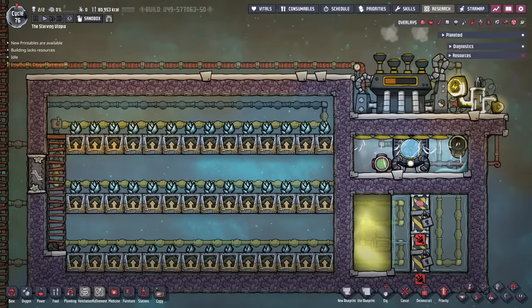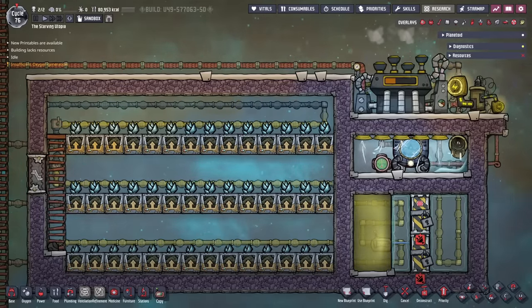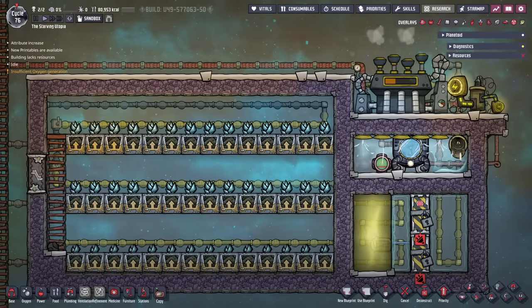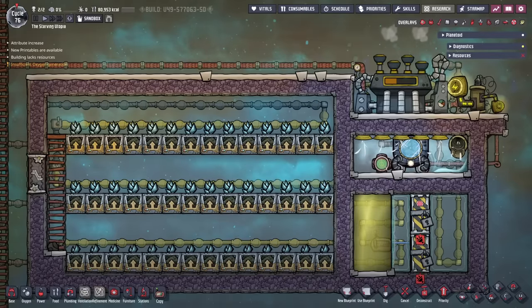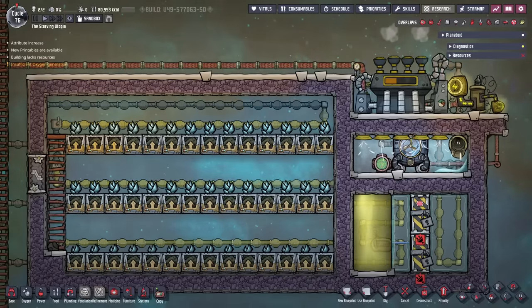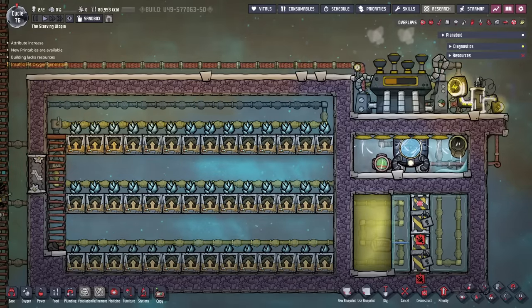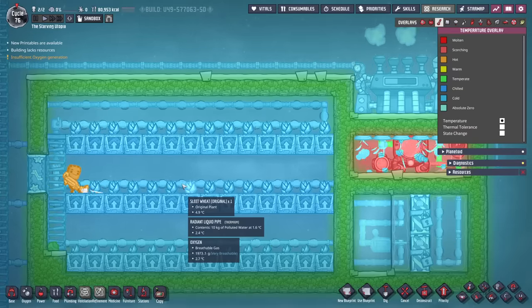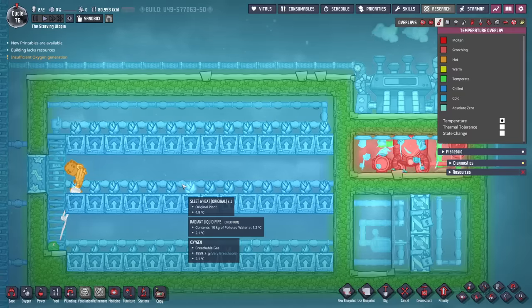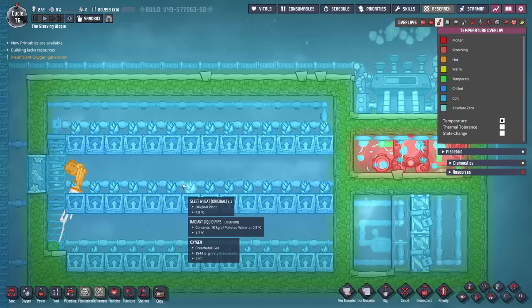Moving on to domestic sleet wheat, these must be supplied with dirt and kept cold too, but that makes supplying the water fertilizer difficult — a problem that wild sleet wheat farming avoids. As they need water, hydroponic tiles are definitely advisable to pump the water straight in. To meet the temperature requirements of the sleet wheat and the liquid water, there are two options. Firstly, you can keep the area between minus 3 and 5 degrees Celsius, as between these temperatures both sleet wheat will grow and water won't freeze. If you are doing this, fine temperature control is needed using the cold injector, as I covered in the cooling tutorial bite.